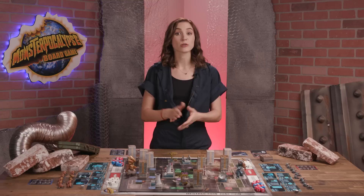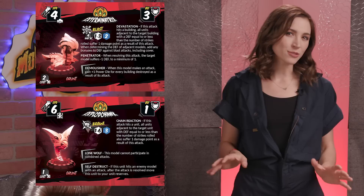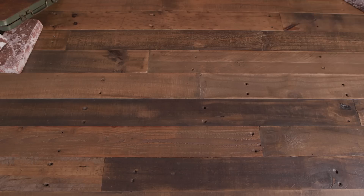Players first agree on an equal number of monsters they'll use in the game. Today we're setting up for a one monster on each agenda game. Each player takes one, along with a number of units — smaller forces aligned with each faction. In a single monster game, players take 15 units; in a 2 monster game it's 20, and in a 3 monster game it's 25. Players also bring anywhere from 6 to 12 buildings, not to exceed more than 4 of any one type. They also take the stat cards for all the monsters, units, buildings, and assets.